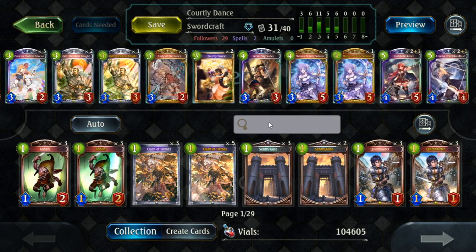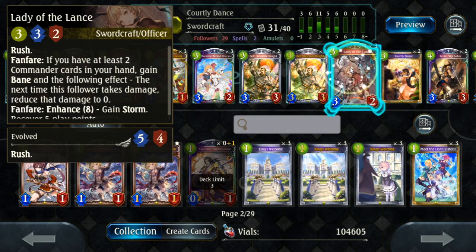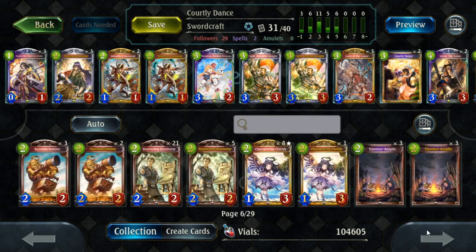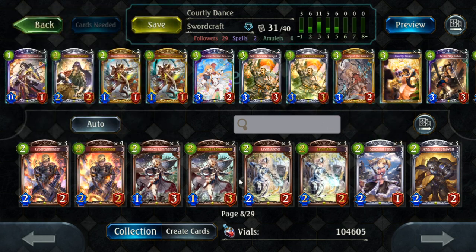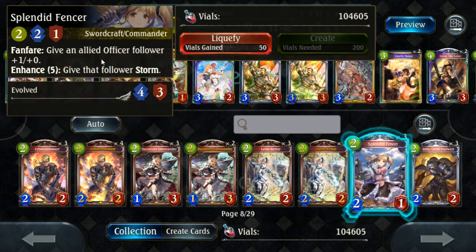Those are the core cards. Now let's talk about the optional cards. Lady of the Lance is really important — you really need the Divine Shield effect to go off, so you need to run a high number of Commanders. Because of that, there are two choices for low-cost Commanders. Two-mana Commanders going first curve well into Gelt on three because he gets Rush. You can choose between Dauntless Commander, which is a 1-3, or Splendid Fencer — which I don't recommend for this deck.